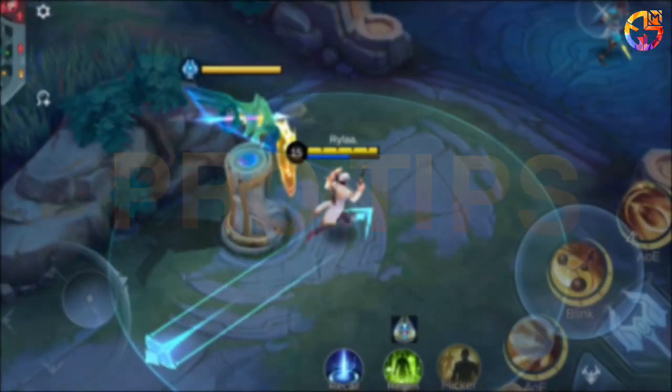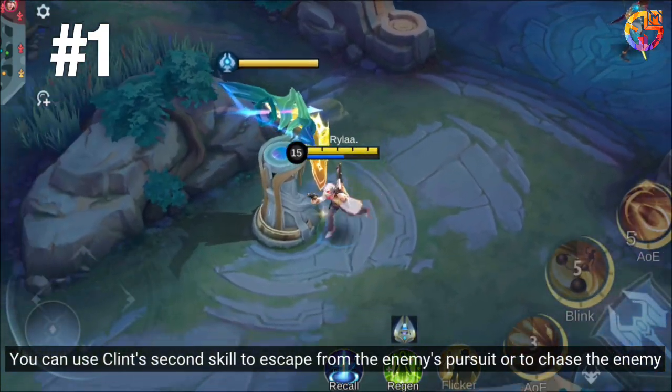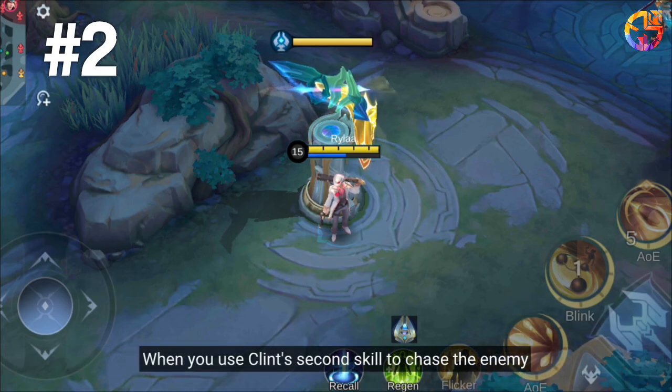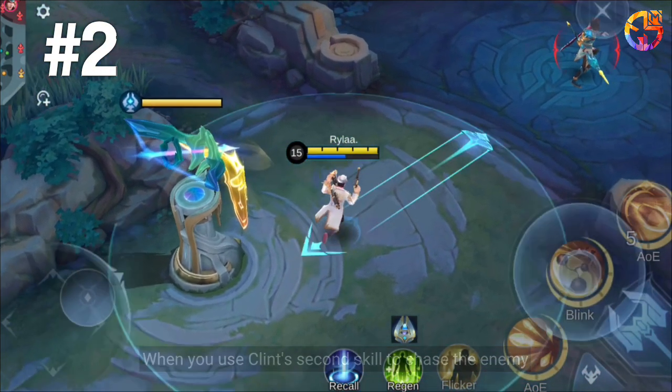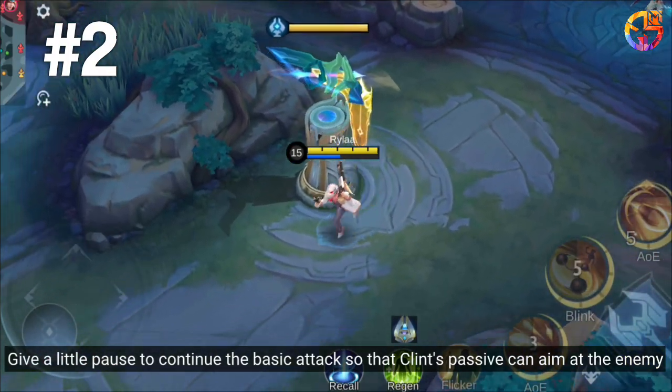Pro Tips. First, you can use Clint's second skill to escape from the enemy's pursuit or to chase the enemy. Second, when you use Clint's second skill to chase the enemy, give a little pause to continue the basic attack so that Clint's passive can aim at the enemy.